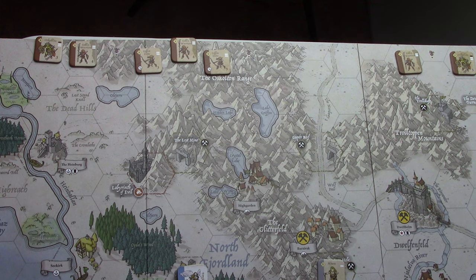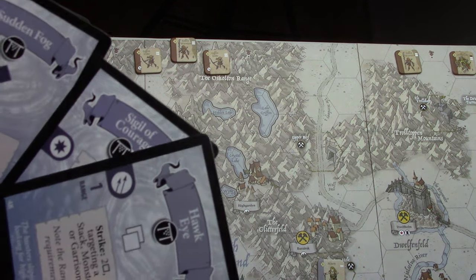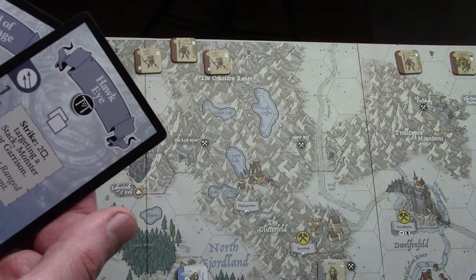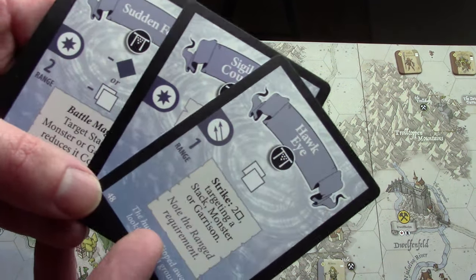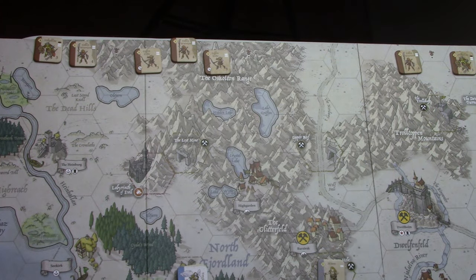Maybe we can try and take a garrison somewhere, at a neutral settlement maybe. And then we have a bunch of cantrips: Ignore Hits, Free Strikes. Okay, so that's our hand.